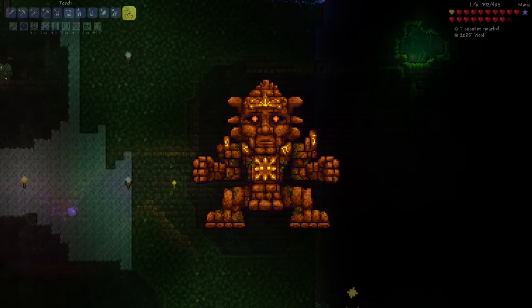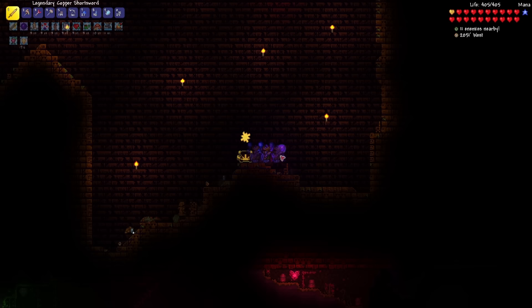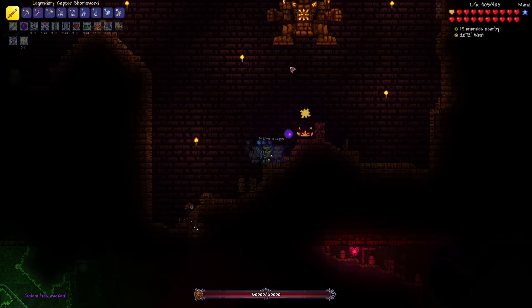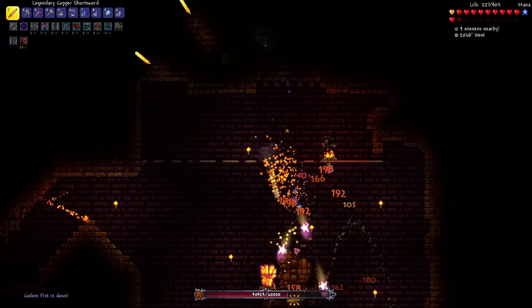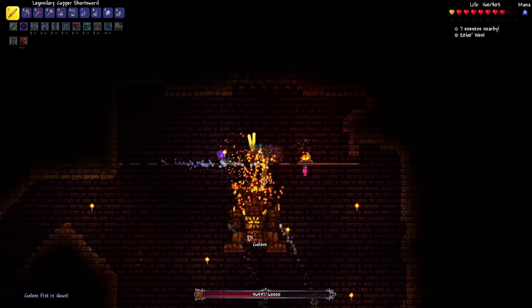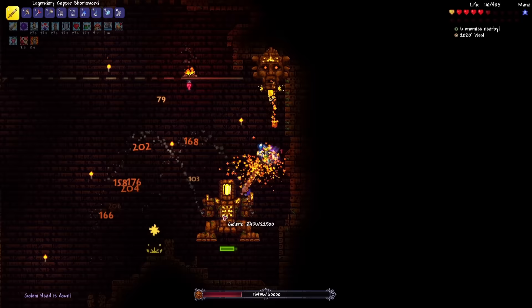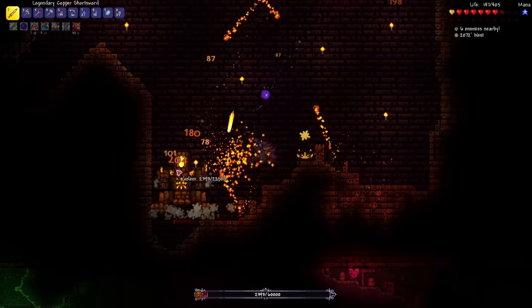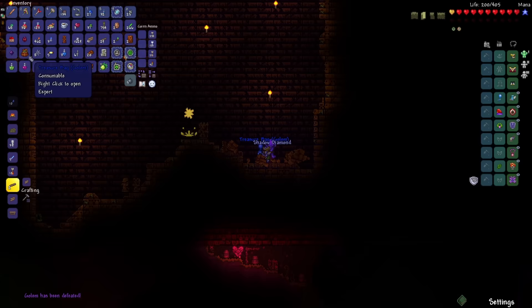Made it to the boss room — and what is this boss room? I've never seen anything like this before. This is so narrow. Only one way to find out if this arena size will affect me — let's begin. Yeah, this is nearly impossible to dodge the fists. All the fists are down — let's wait until I can heal with my potion, and then I'm going to get right in there. Head is down, just the body now. Come on, I got this. That was way tougher than Plantera.